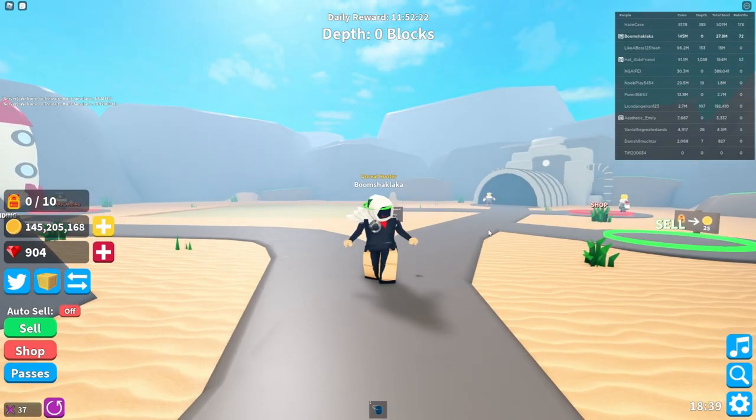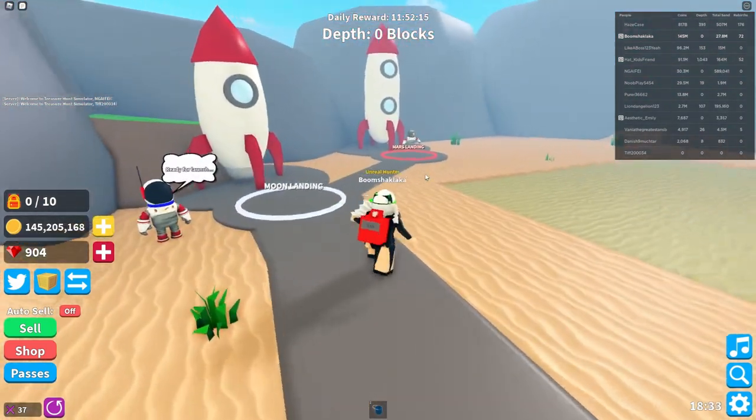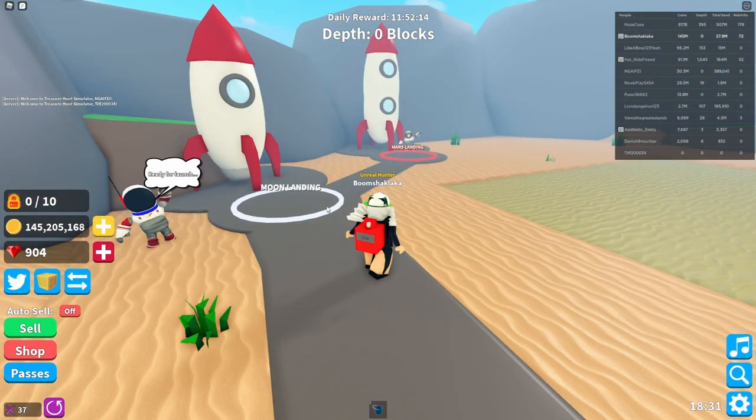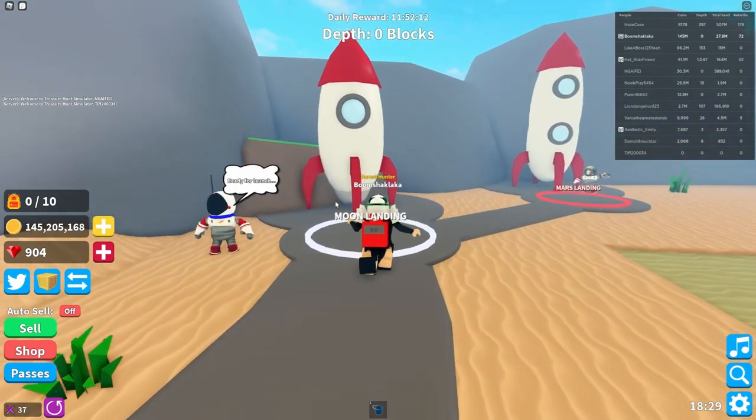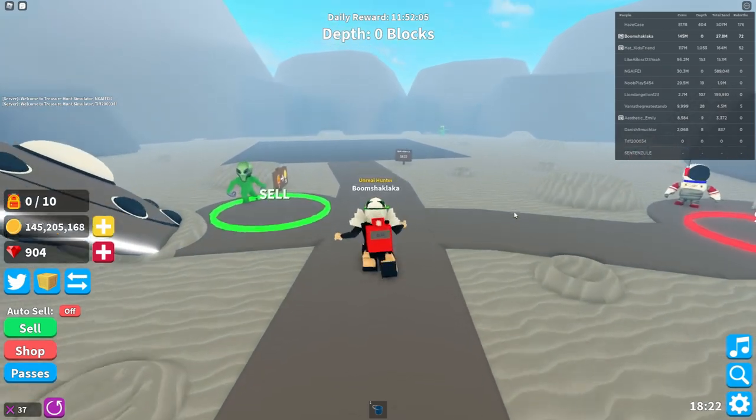Once you reach the end of this path there are two ways you can go — right or left. If you go the right way you won't be able to get this badge, but if you go the left way you are able to go to either the Mars landing or the moon. We want to go to the moon.